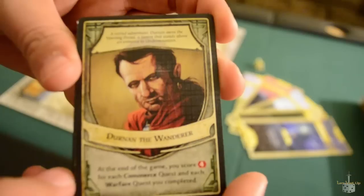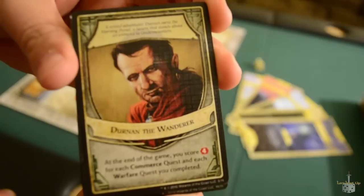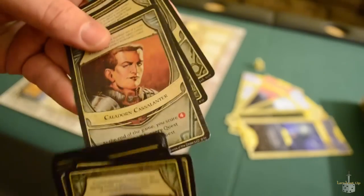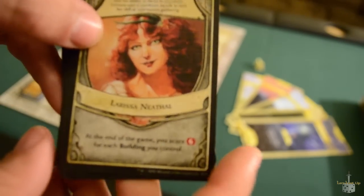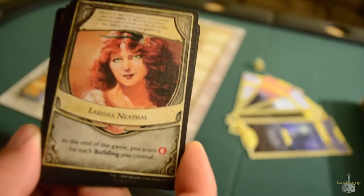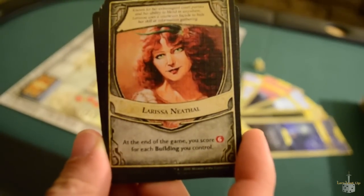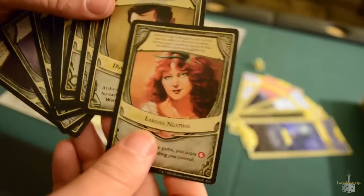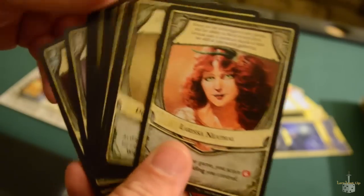Most of the Lords in the core set are going to be this exact same type of thing, where they get 4 victory points for a type of quest and then a separate type of quest. The only one that's different is Larissa, who gets 4 victory points for every building she has bought throughout the game, so she plays a little bit differently than the others. Every player is going to be dealt one of these, and you'll play the game based on that because you're going to want to get as many victory points as possible.